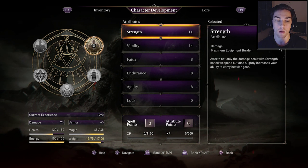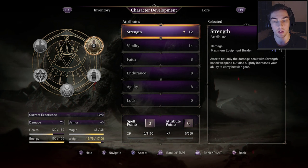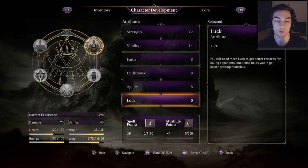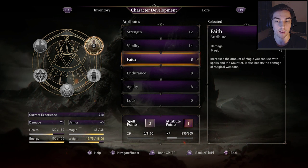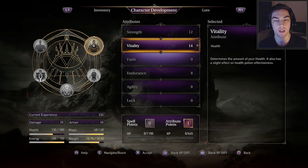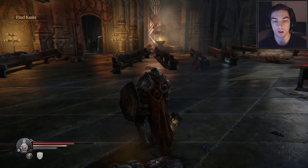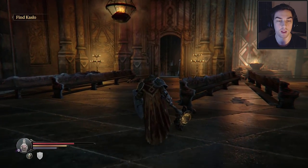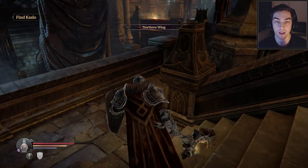I'm going to put some points into Strength since that's our main damage stat. We've got 1490 experience. You can also grind experience by killing the same monsters over and over. I'm going to try to boost my Faith to get close to 15. I'll avoid Agility and maybe put a few into Luck. Before worrying about carrying lots of experience to increase your drop modifier, you should really just focus on your stats — later in the game you'll naturally carry more.